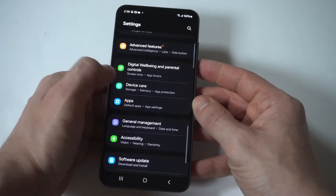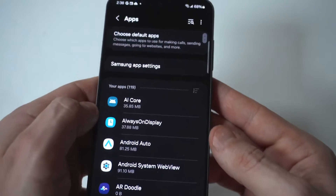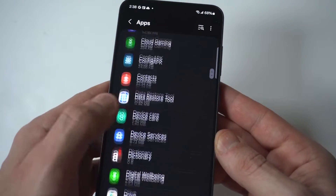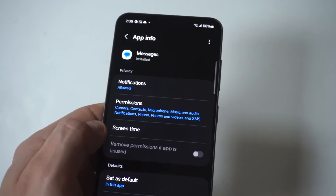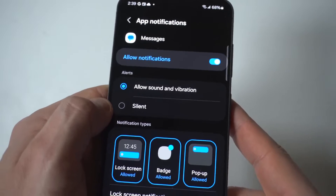It's actually pretty easy to do this. What you want to do is go into your Settings and scroll down to Apps. When you click on Apps, you're going to want to scroll to where it says Messages. Now there are two different options for this, so I'm going to click on the first one. When I do this, you're going to see right at the top it's going to say Notifications Allowed, so you want to click on that.